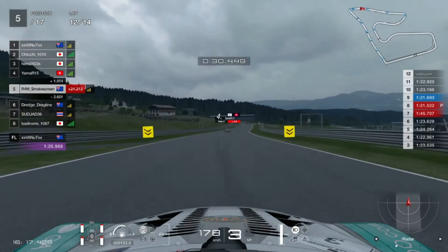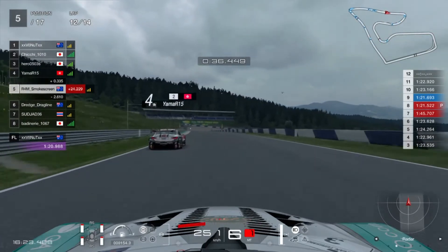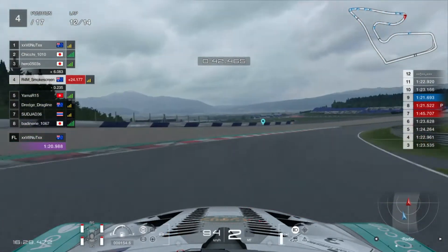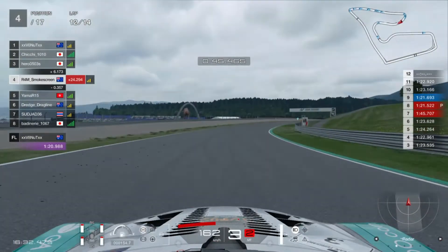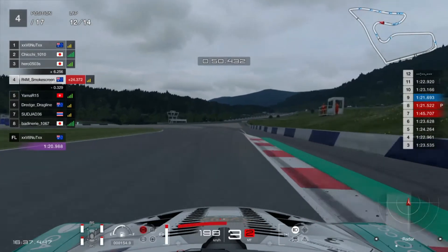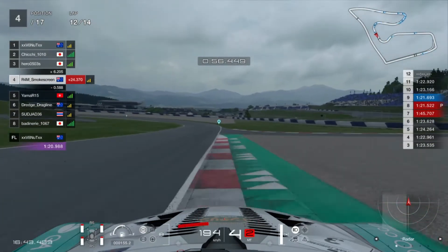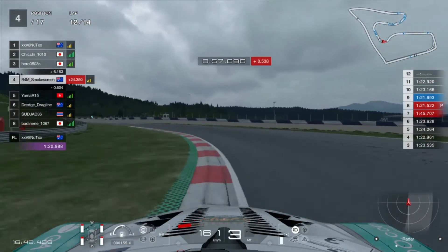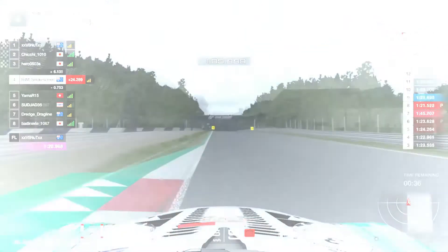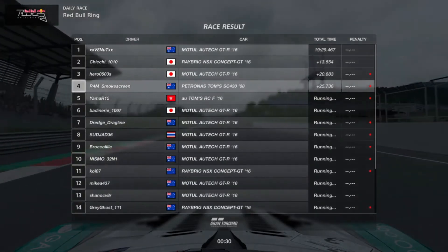We skip ahead and there's a car serving a penalty ahead of us — it's Yamaha 15. We caught up to him in a couple of laps and he was serving a penalty too, which has put us up into fourth position. We're 6.1 seconds off the podium with about two and a bit laps to go. With only two laps and a six-second gap to close, it's a very difficult task. By the end of the race, we were only able to close that gap to 4.8 seconds to the podium.